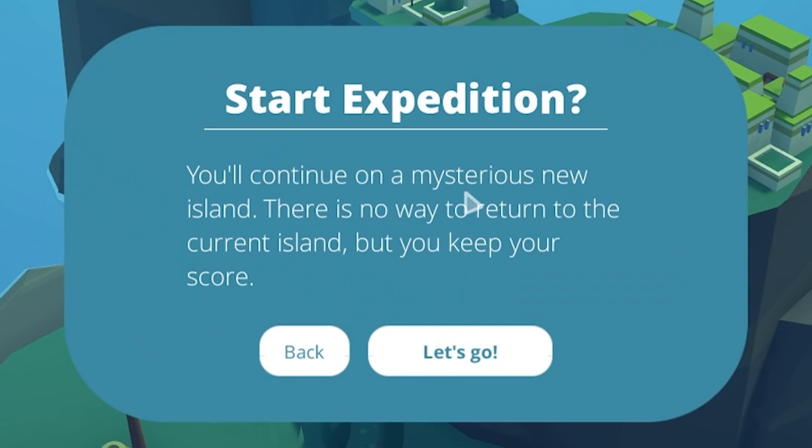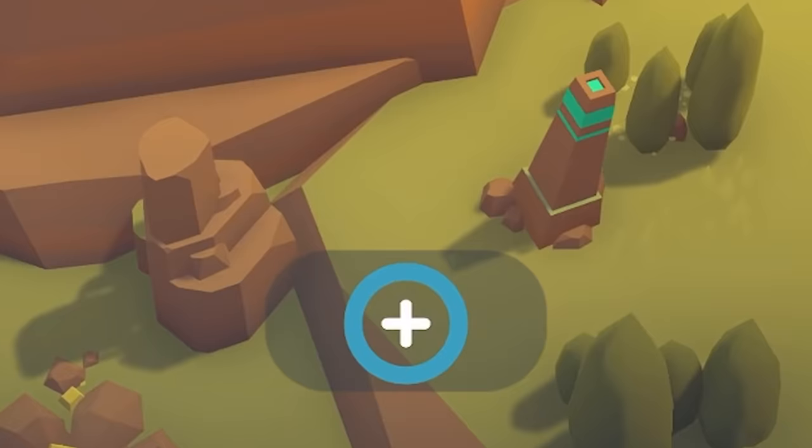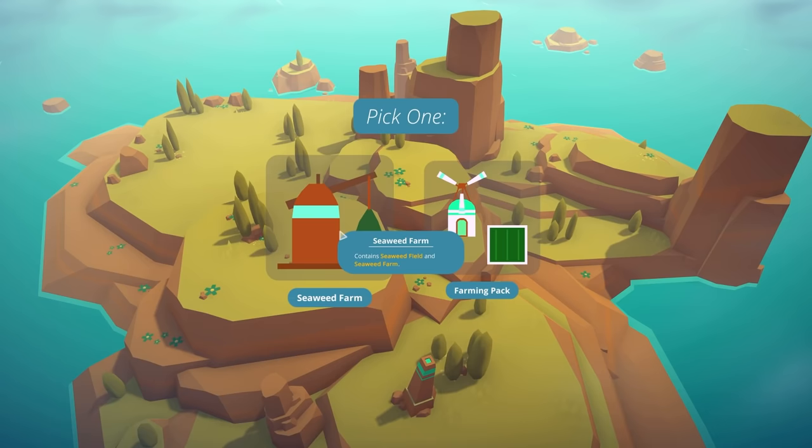It says: 'You'll continue on a mysterious new island. There's no way to return to your current island, but you keep your score.' That's like a get-out-of-jail-free card. So what pack do we want? Farming or seaweed? Let's try some seaweed — I haven't done any seaweed yet.